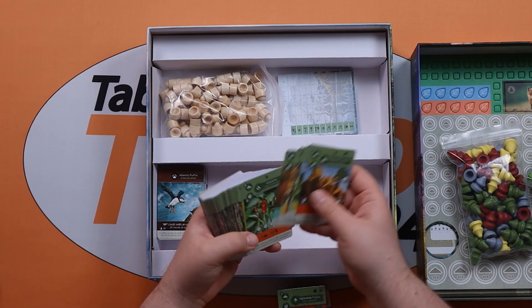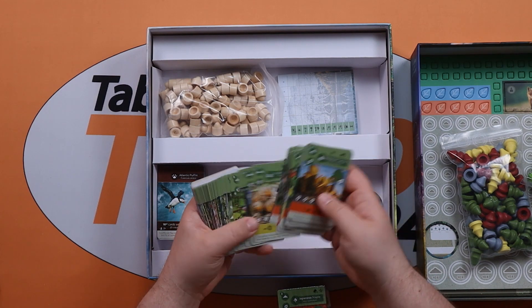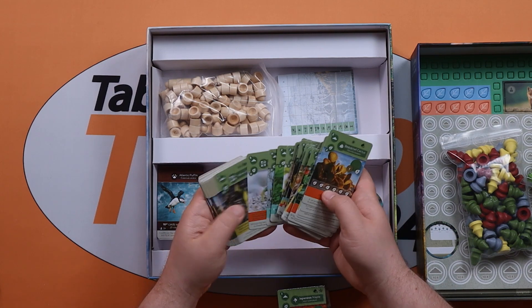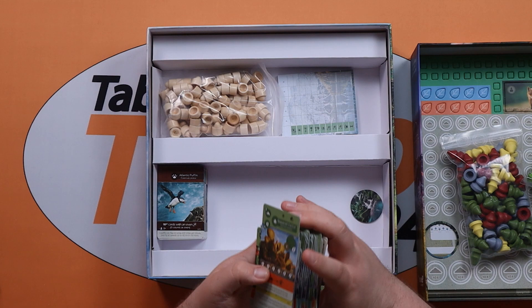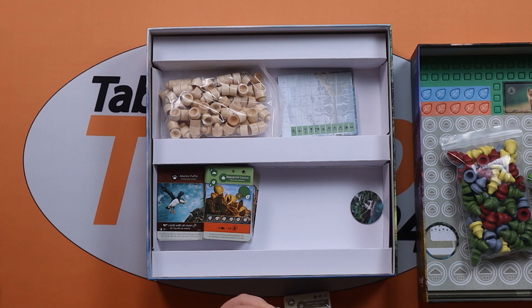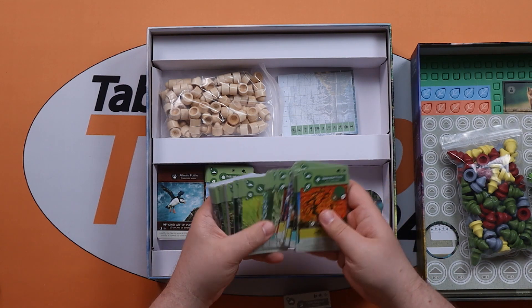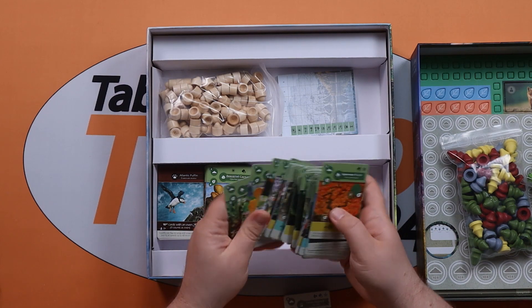Then we've got plant species. These ones aren't double-sided, interestingly - a lot of different vegetation. Then we've got terrain types, all going towards that island build. More species - plant species or vegetation species. It's going to be the main body of the game, I think.